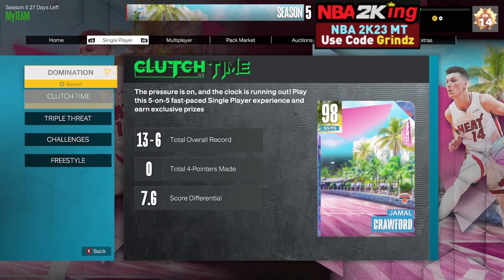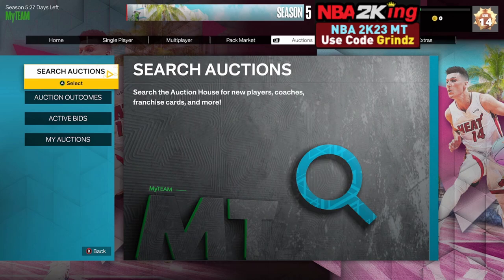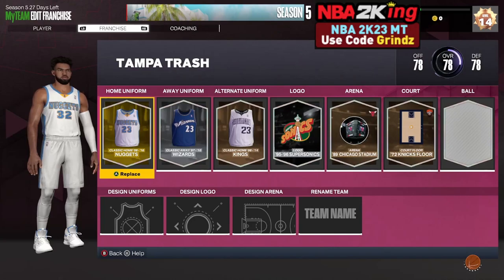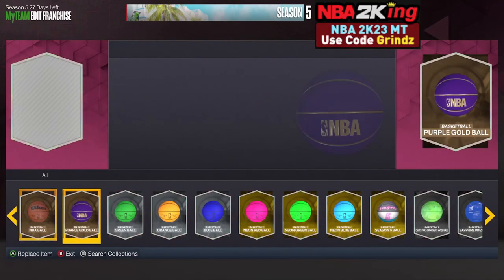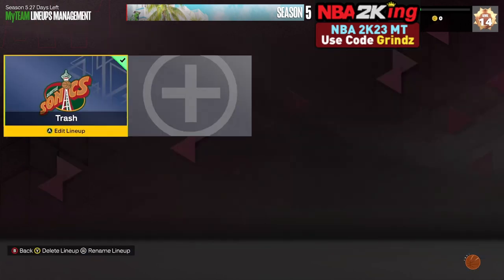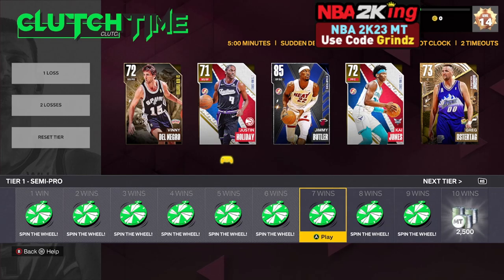Once you purchase it in the token market, go over to Lineups Management, open your lineups, head over to the Franchise tab, scroll to your ball, put in your Christmas ornament ball, then back out and go load up the game you want to play.